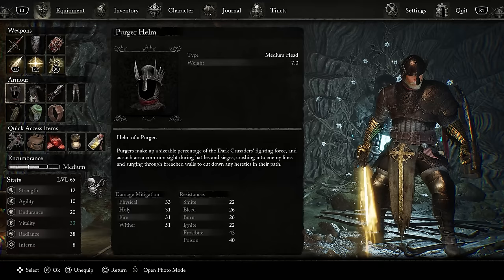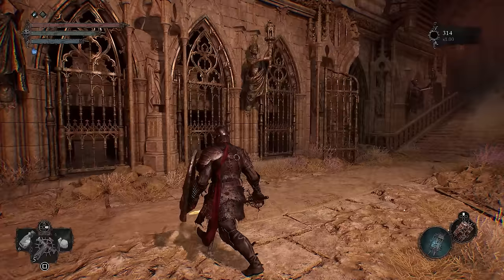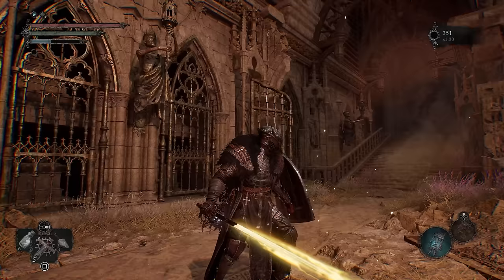Personally I find that the gauntlets and the feet on the Purger armor can combine very well with other armors. They are considered heavy armor items so they will provide quite a lot of defenses — a lot more than the Hallowed Knight starting armor, for example — so it will be a pretty decent upgrade.